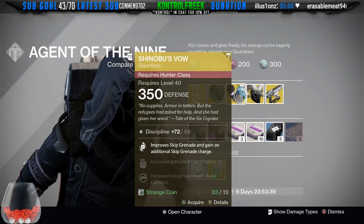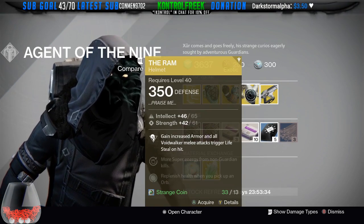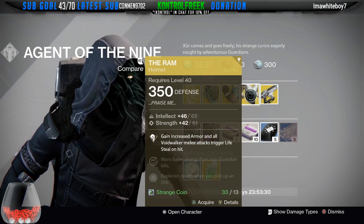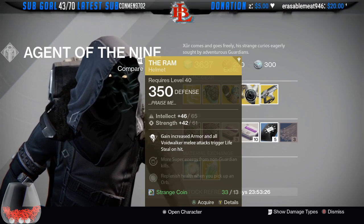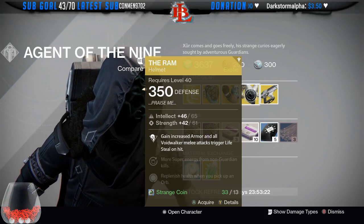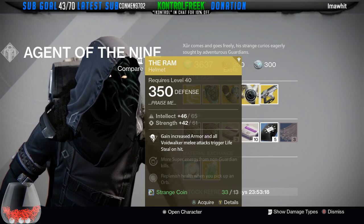Last but not least we have the Ram. The Ram helmet is another really good helmet — highly recommended in my point of view, one of the best helmets. It's the only helmet that allows your Warlock to achieve max armor. So if you are looking for a helmet for your Warlock class and you don't run any other sort of exotics, then definitely pick up the Ram.